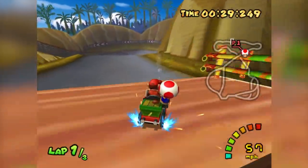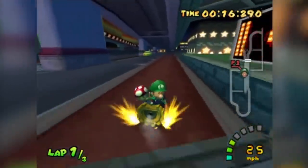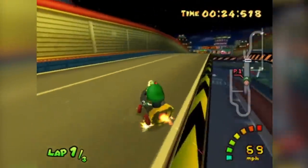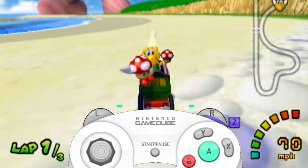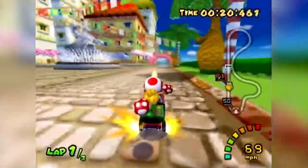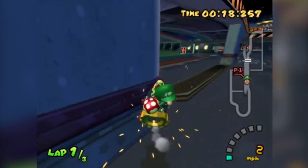Mushroom Bridge already has a useful shortcut, but this opens up a world of possibilities for wall clips and other tracks. Discovering something in a video game often kickstarts interest in searching for other stuff — which brings us to the Chompless Mushroom City Shortcut. First of all, what is A-Tech? The short answer is briefly letting off the gas pedal while doing a mini turbo. The cart slides in one direction for the duration the A button isn't held. A-Tech is useful for chaining mini turbos together while traveling in a straighter line than normal snaking would allow.